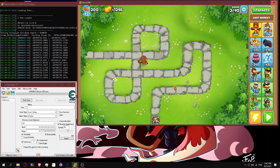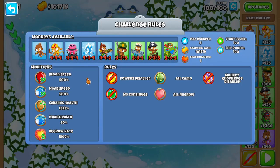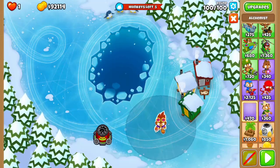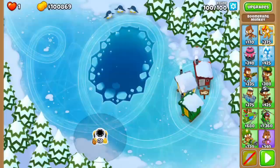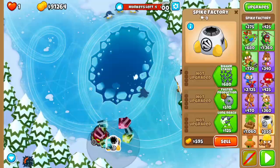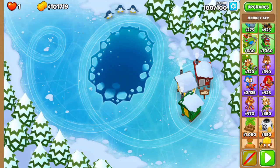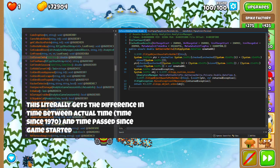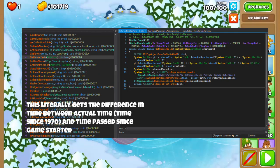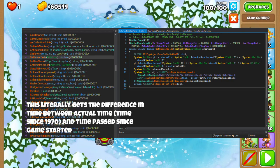It can detect both slowdowns and speedups. Currently the checking function only works when you press 6, but it shouldn't be too hard to make it check every 5 seconds or so. The interesting thing is that Ninja Kiwi made this a lot easier by having a built-in function to check the time deviation from the in-game time to the server time, and you can see those deviations as evidence of speed hacking.